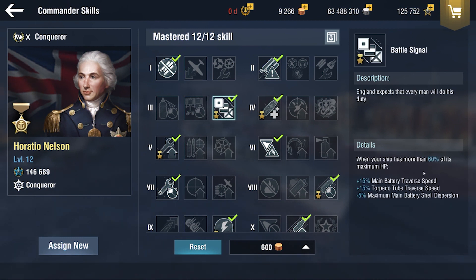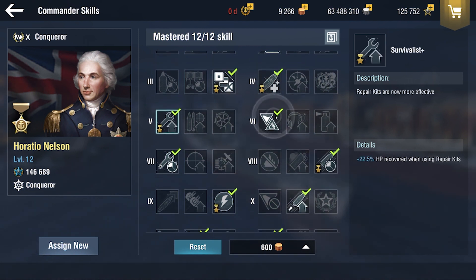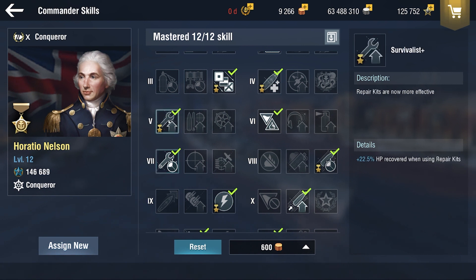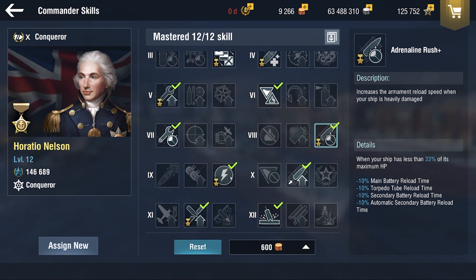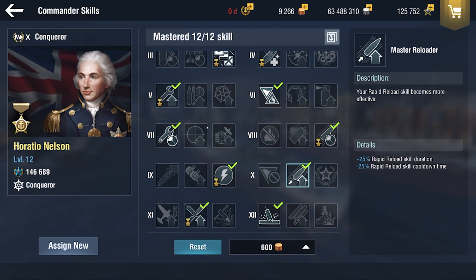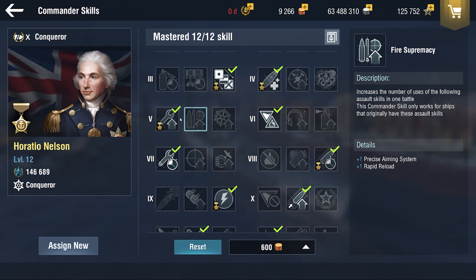The commander Horatio Nelson is a very good commander. He gives this Battle Signal special skill that increases traverse speed and also on the torpedoes and Dispersion when you're above 60%. He boosts two other skills — Victorious Charge and Repairs — and there's also Exploit Weakness which you need to have. These two work in conjunction well. Adrenaline Rush Plus is also a very nice thing, and he even has Demolition Expert. Horatio Nelson gives a lot of good skills.